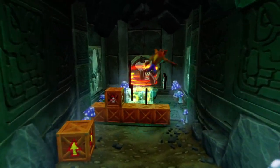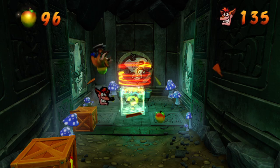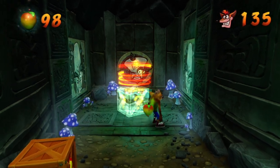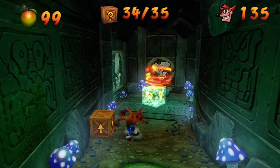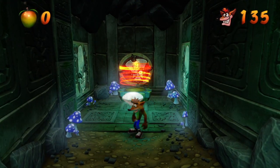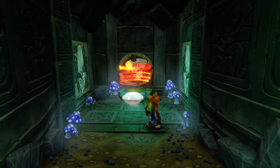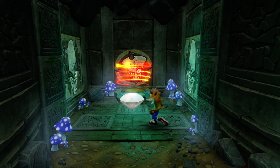Look at all the lives it's given me that I can't use, because you can only get above 100 lives in that one area I showed you. Wait — is that the last box? It is! A clear gem, and it's not even at the end of the level — it's in a secret area. Look at this: Neocortex is on the back wall and Nitrus Brio is on the left and right.